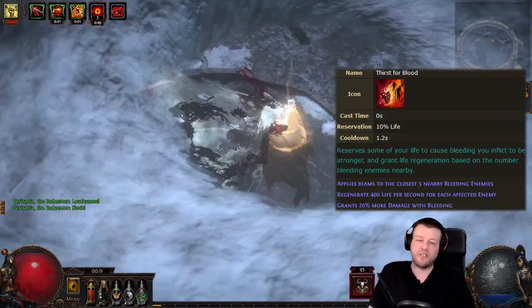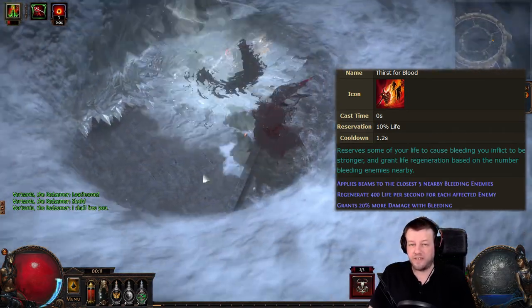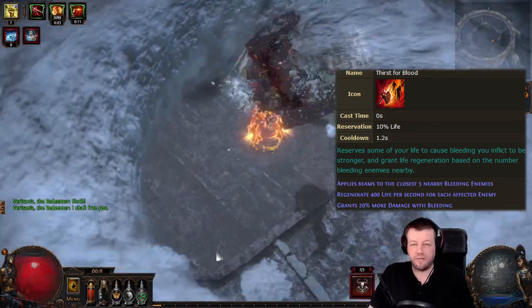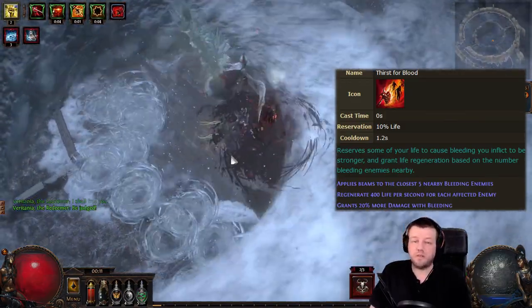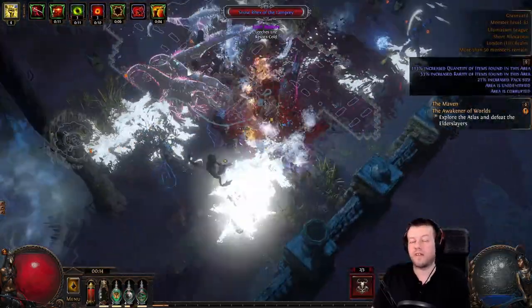In addition to that, it grants us 5 beams which attach to nearby enemies and give us 400 life per enemy affected — that's up to 2,000 healing, which is absolutely obscene. The catch is that when you switch on Thirst for Blood it will reserve 10% of your life, which in this build is about 600 life. That isn't a small amount, but it's still very, very strong.